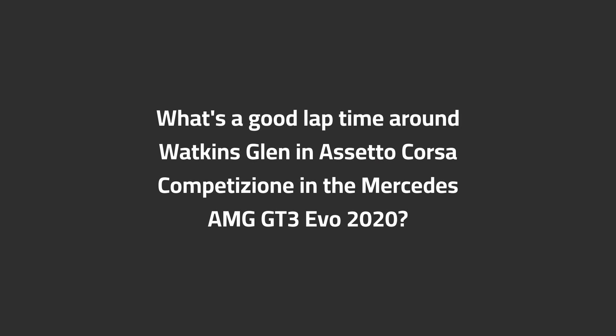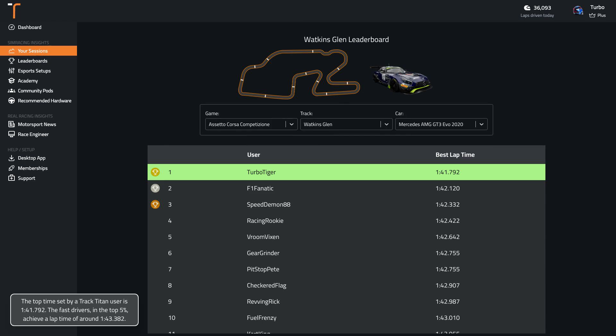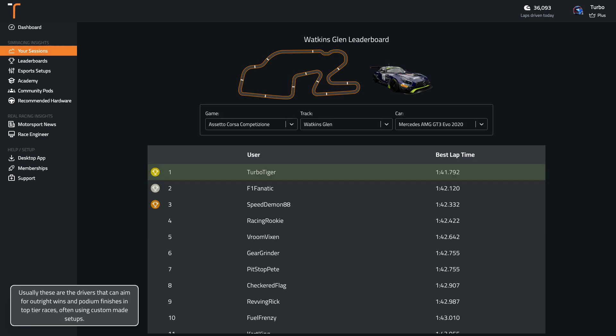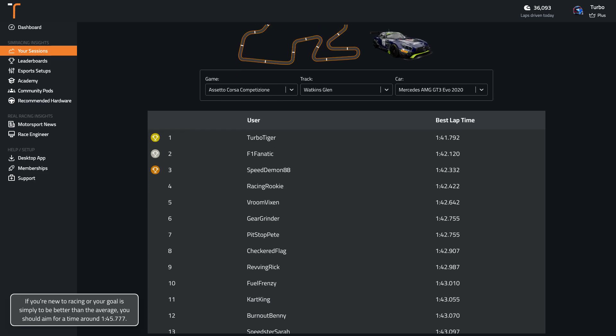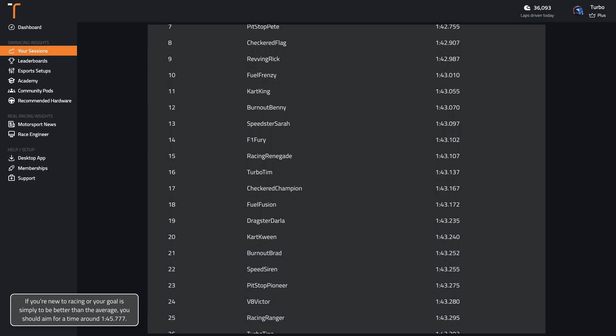What's a good lap time around Watkins Glen in ACC in the Mercedes-AMG GT3 EVO 2020? The top time set by a TrackTitan user is 1:41.8. The fast drivers in the top 5% achieve a lap time of around 1:43.4. Usually these are the drivers that can aim for outright wins and podium finishes in top tier races, often using custom made setups. If you're new to racing or your goal is simply to be better than the average, you should aim for a time around 1:45.8.